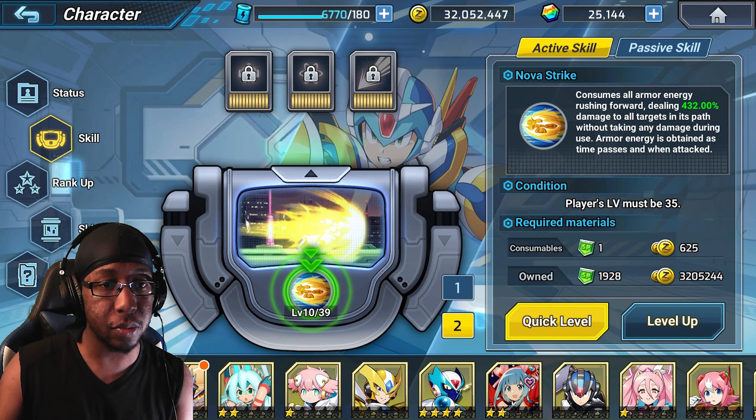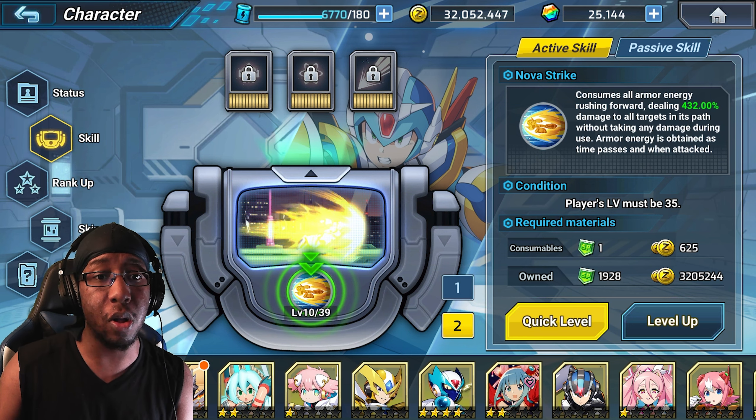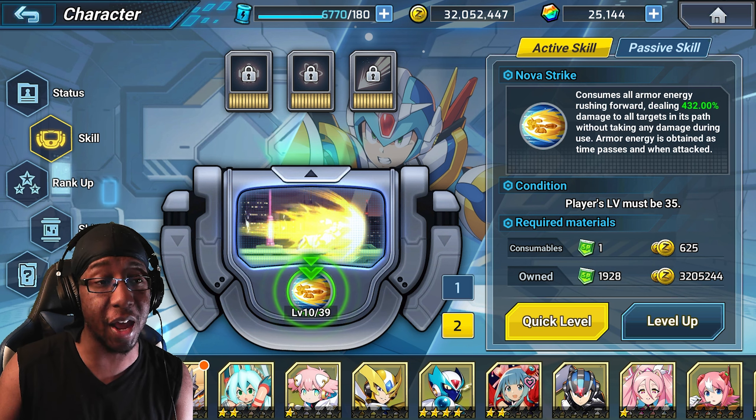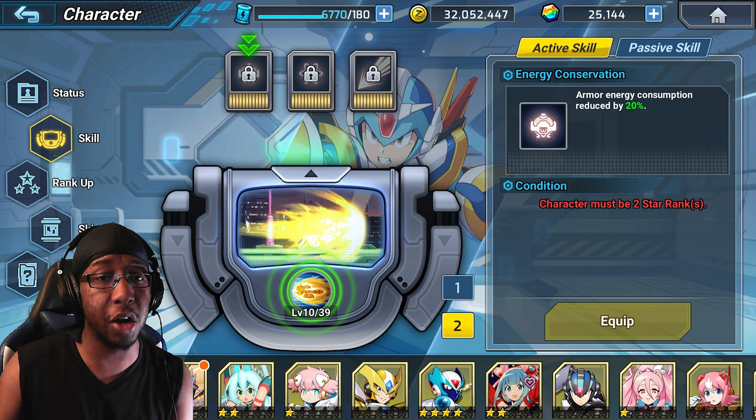Next up we have Nova Strike — consume all armor energy, rushing forward and dealing about 400% attack damage to all targets, with spatha taking damage during use. Armor energy is obtained as time passes. So here we have built-in showtime, which is very very nice.